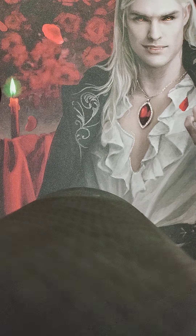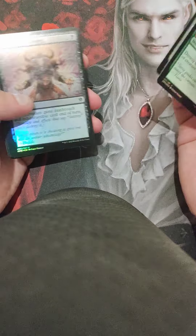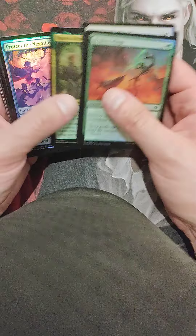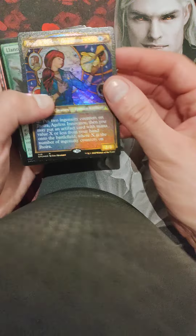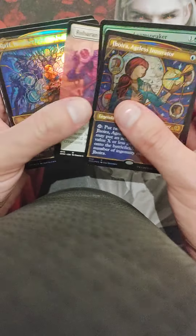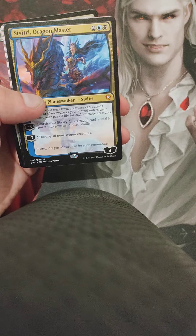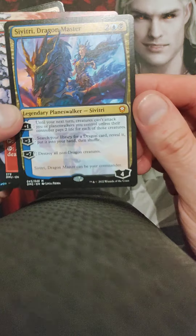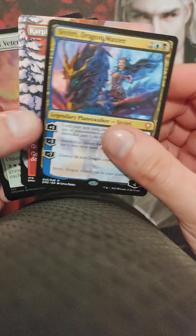We have two bags left. Choyra, Ageless Innovator. Switri. Dragon Master. Well, I don't play Commander so I don't actually need this card — maybe I'll just sell it, like always.